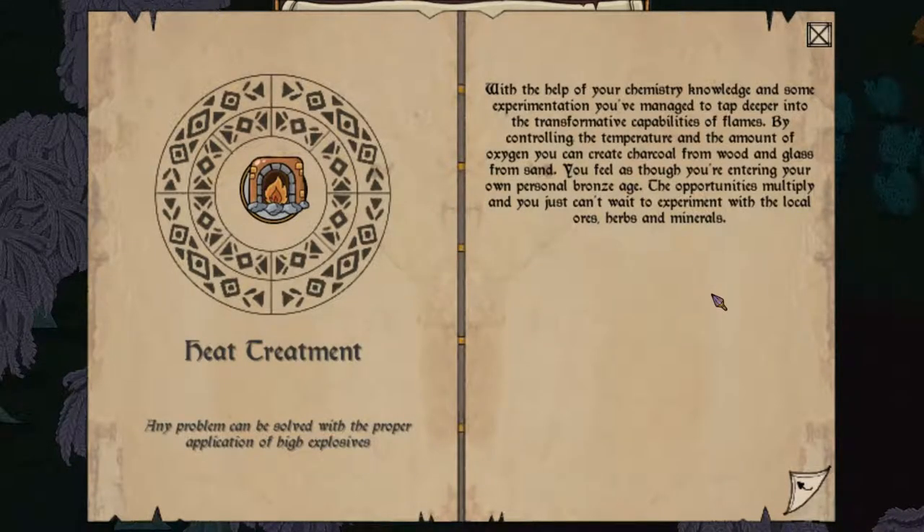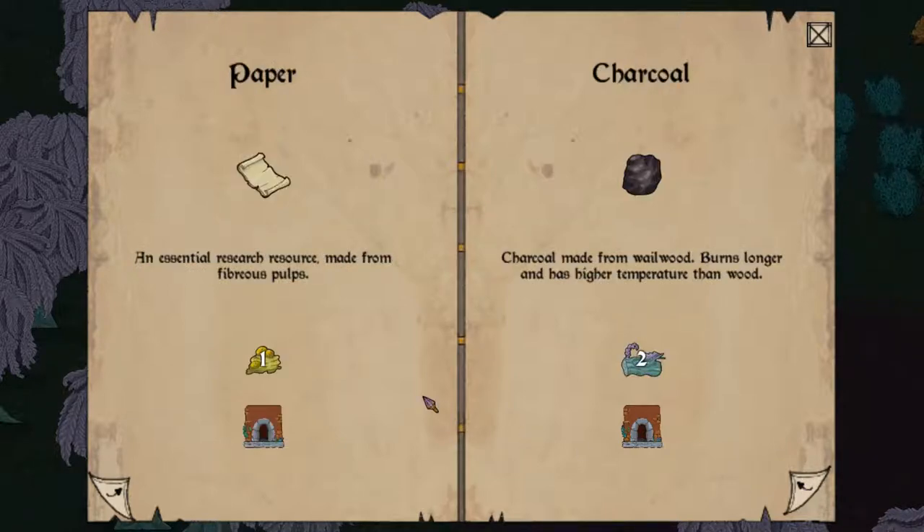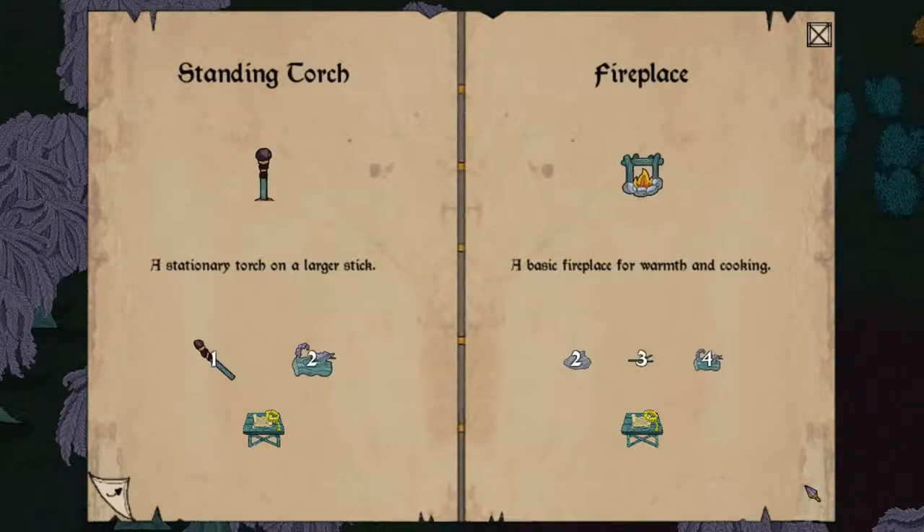With the help of your chemistry knowledge and some experimentation, you've managed to tap deeper into the transformative capabilities of flames. By controlling the temperature and the amount of oxygen, you can create charcoal from wood and glass from sand. You feel as though you're entering your own personal Bronze Age. The opportunities multiply, and you just can't wait to experiment with the local orbs and minerals. We got a kiln recipe, a glass recipe, paper — that's going to be really important — mushcane pulp, charcoal torch, standing torch, fireplace.